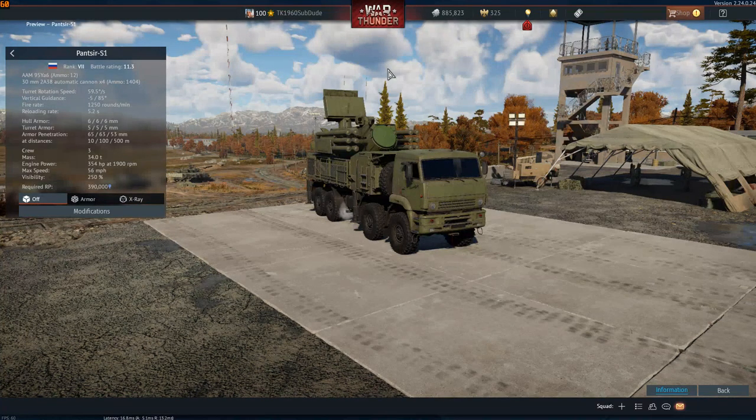Mobile SAM sites and mobile artillery are much harder to deal with. One, they move. Two, they can turn off their radar at a moment's notice. That leaves two other missiles to consider.